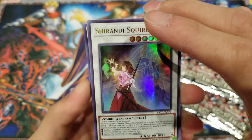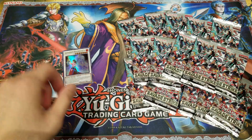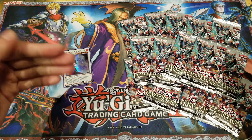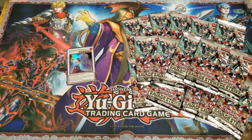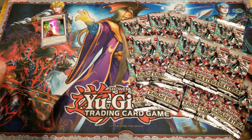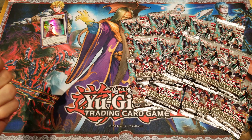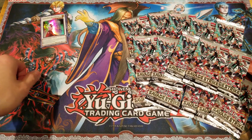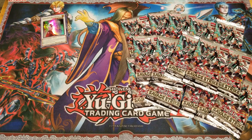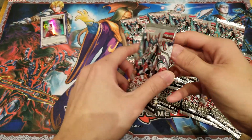If you guys like the Shiranui archetype, be sure to give it the thumbs up. We also have new Elemental Hero Neo supports in this — Neo Spacian cards. New really cool Neo Space cards, new fusion monsters, new supports that really help make the Neo Spacian even better. There's also other stuff I can't quite remember, but it's better if I don't remember because then we can find out more and it gets more exciting when we open these packs.